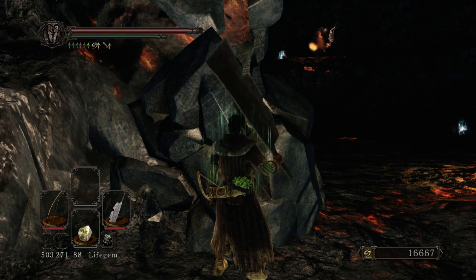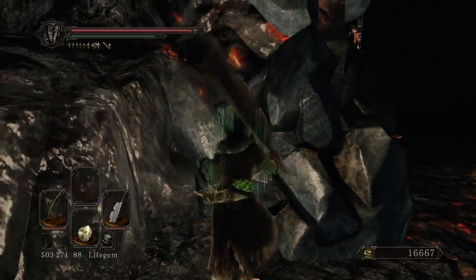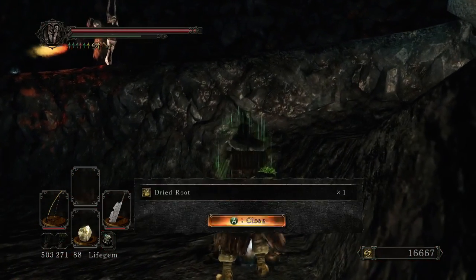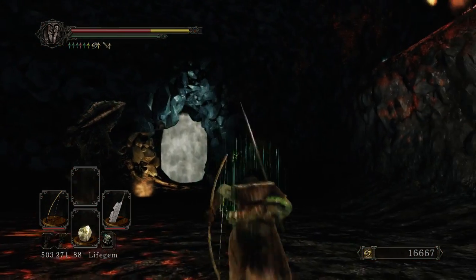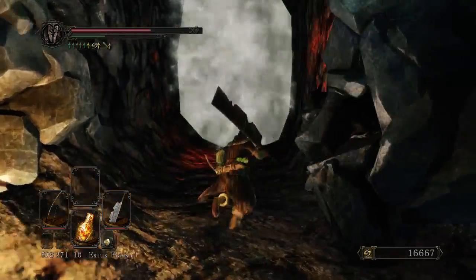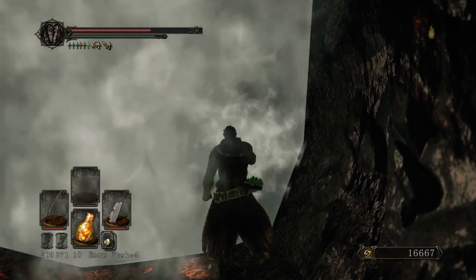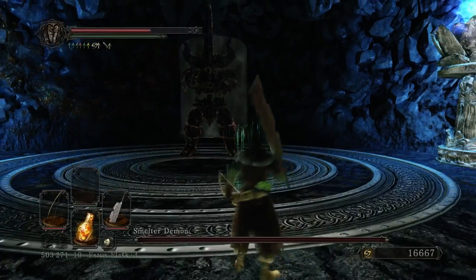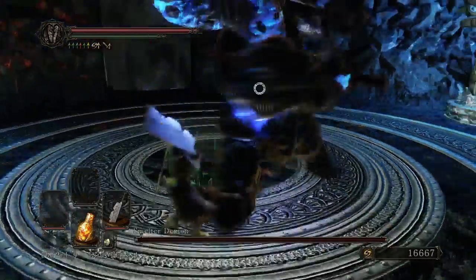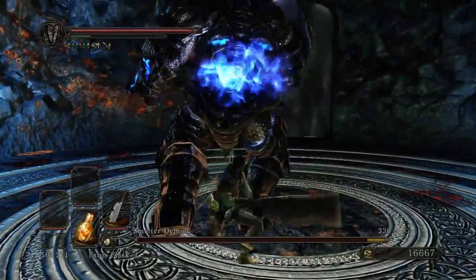I'm pretty sure all that's left is one big smelter buddy. Which means I can run out, grab this item, and head on into the boss room. He takes a while to really get his act together, which allows you to come right on in. I am going to unequip the smelter sword, because it's going to be absolutely worthless in this fight and just going to slow me down.